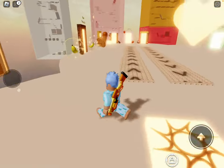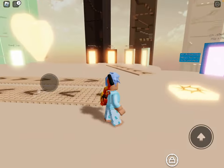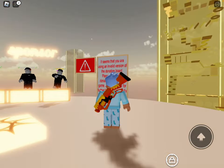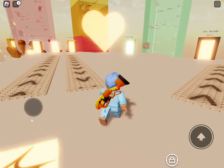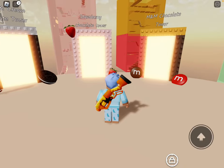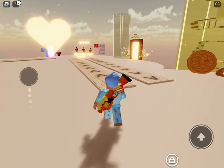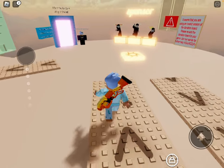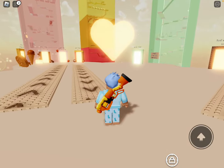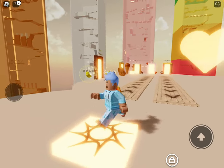So guys, do you see any of these portals that say like chocolate stuff? Do you see all these towers lined up in a row? Well, those are actually towers that we are going to be playing. I'm really excited. I don't think I'm going to be able to do all of it, but I'm pretty sure I can do it. So let's go.